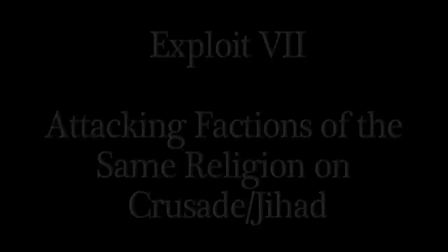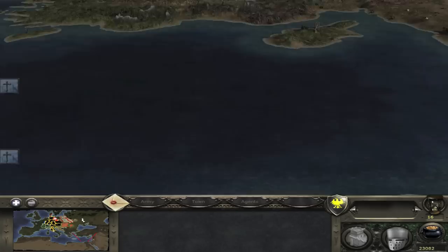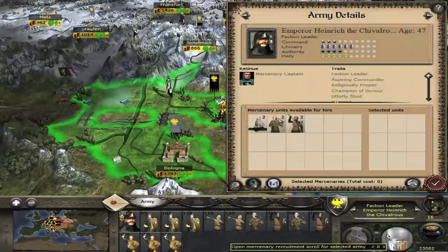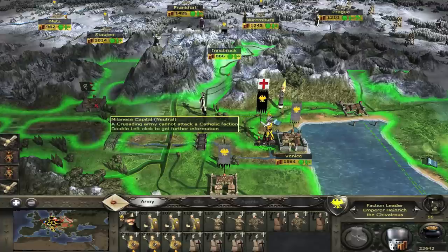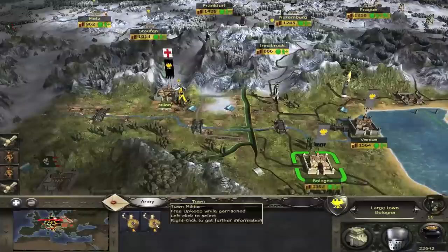Exploit number 7: attacking factions of the same religion on crusade or jihad. In this example I will use a crusading army to take on Milan who are still in good favour with the Pope. The first thing I need to do is call a crusade — it doesn't matter who gets it called on. Now I'll get my army and join the crusade. I need to march my army right up to Milan. However, you'll notice that I can't attack it just yet. If only one unit in the army is not technically on crusade, you can attack. I'll bring a single unit of militia from Bologna into the army.